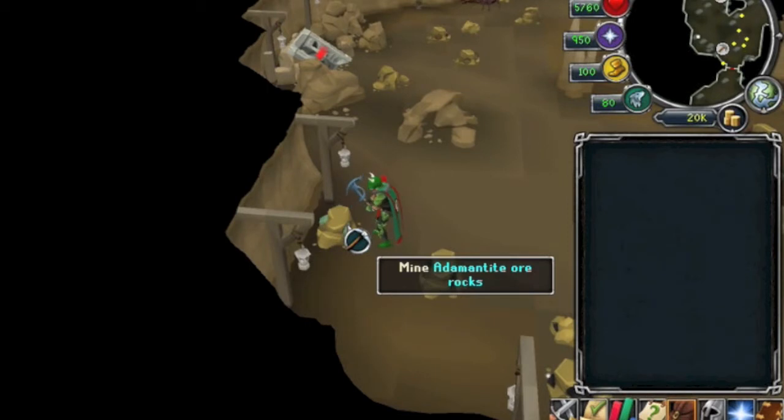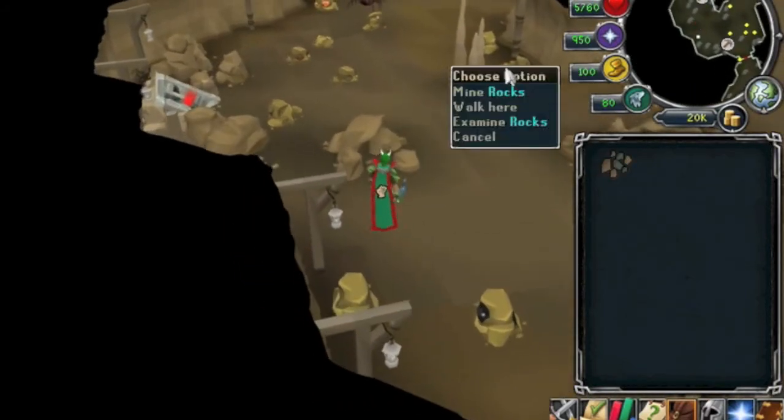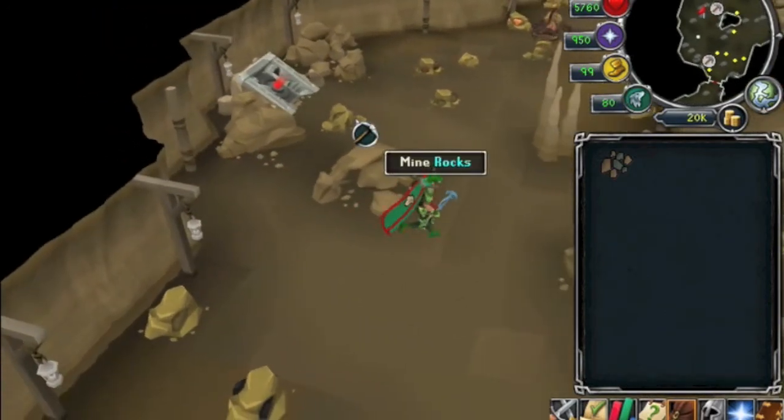You can use a lava titan if you have it to give you a mining boost, or a dwarven stout, or a dwarven stout mature. That's pretty much it to this challenge — it's a pretty easy one.